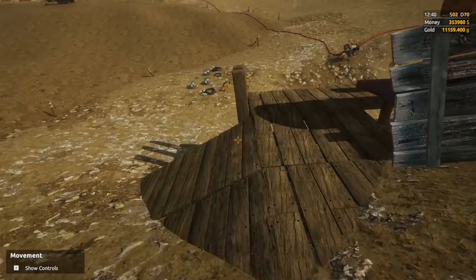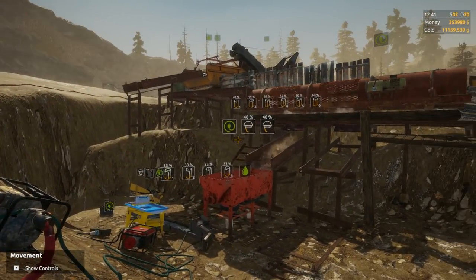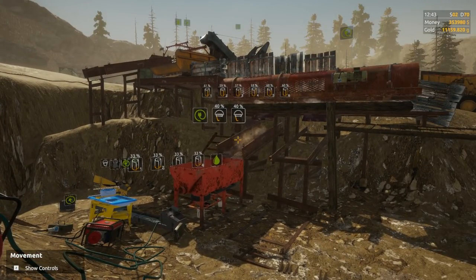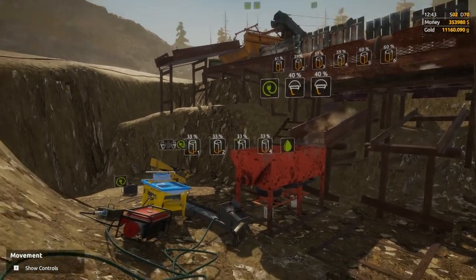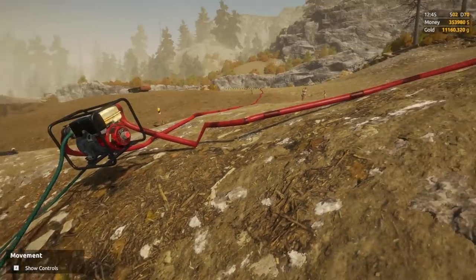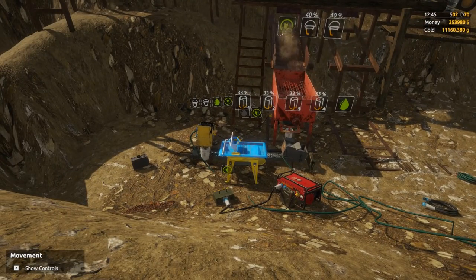Never mind, we're going to have to upgrade the wash plant now. If you don't have the wash plant with the second duplex jig, it keeps giving me this warning that the wash plant is incomplete. I can't stand it. So what we're going to do is clean out what we got, put the other duplex jig on, and then try to fill up the wash plant ASAP and do another clean out.